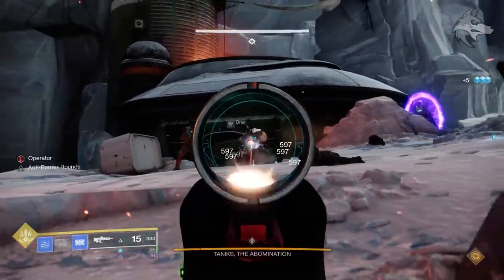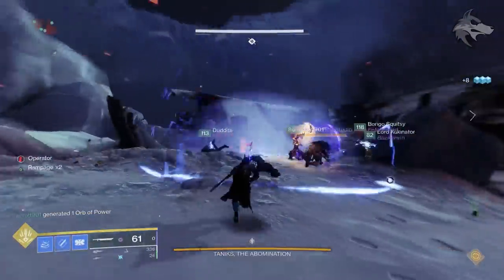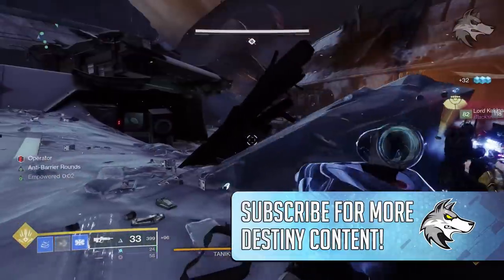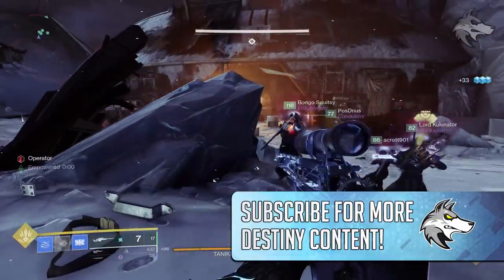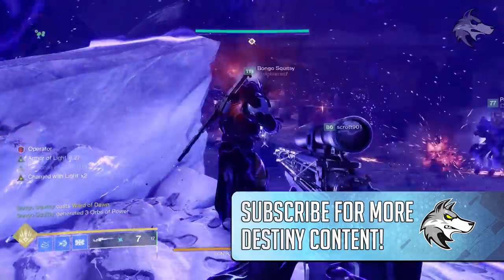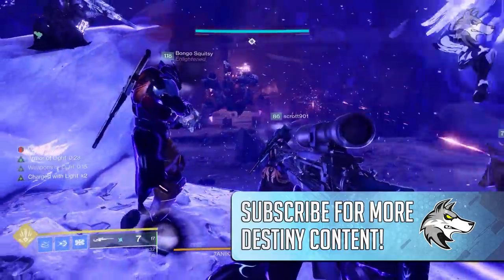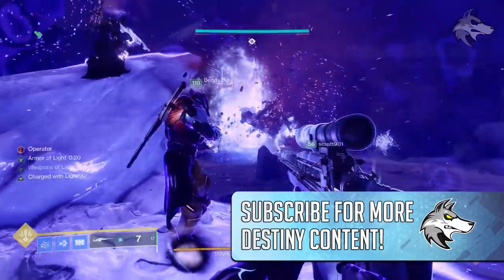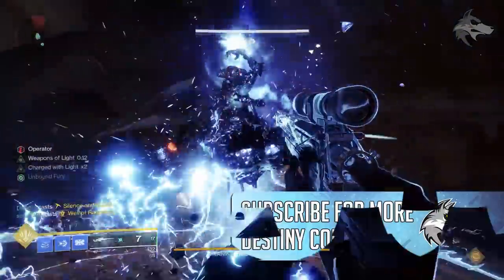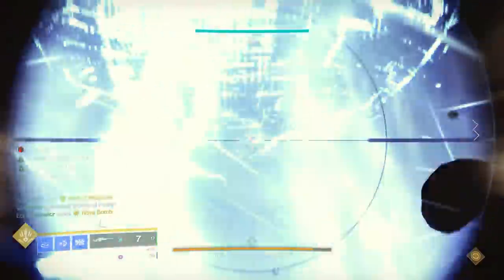That pretty much sums up everything worth knowing about loot from the Deep Stone Crypt. I do need to spend some more time with the weapons and pick up more rolls, but early impressions are that there's some pretty cool stuff. I've also got to say personally that I'm much more impressed with the cosmetic element of the raid gear this time around — I'd be curious to hear what you guys think about it as well. I hope you've enjoyed the video, be sure to get subscribed so I can keep you up to date with Destiny content, let us know your experiences inside of Deep Stone Crypt down below, and thanks as always for tuning in.